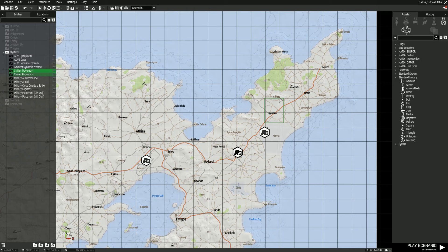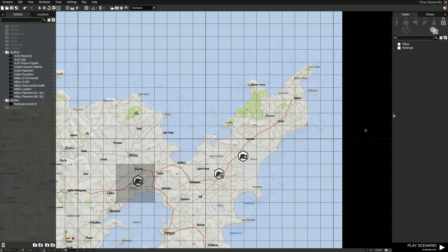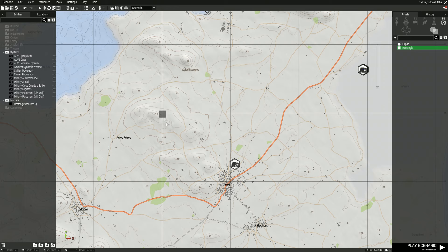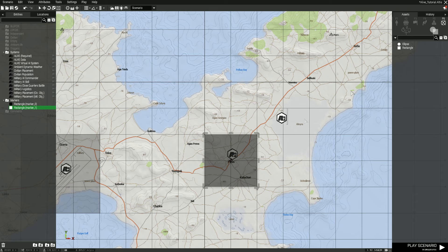Looking on the map, you have your military placement over here, your civ right here, and then our base over here. The first thing we're going to do is draw a big box around our base — about three kilometers by three kilometers. This nine square kilometer area is going to be our base. Then we're going to draw another square around this area of towns, and that's going to be the civilian spawn.